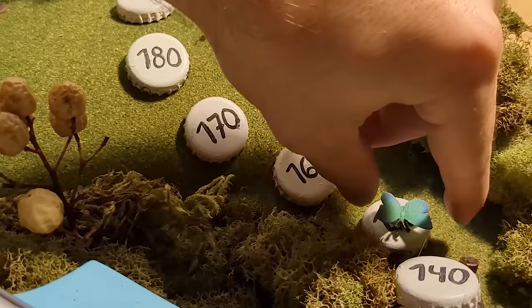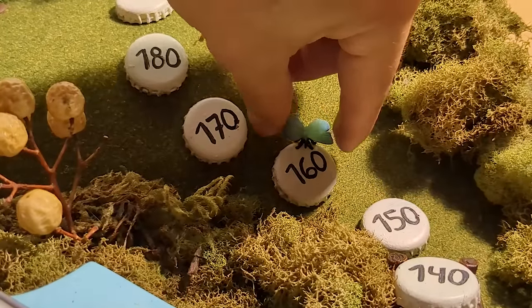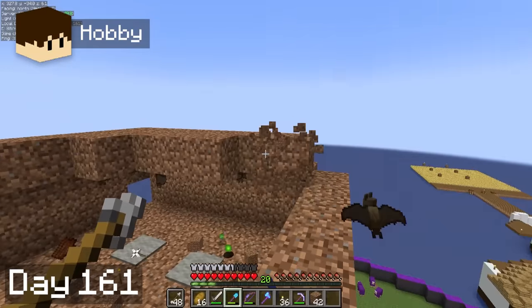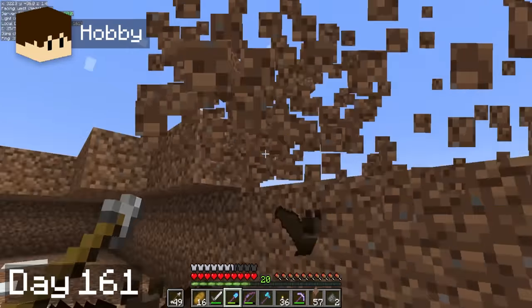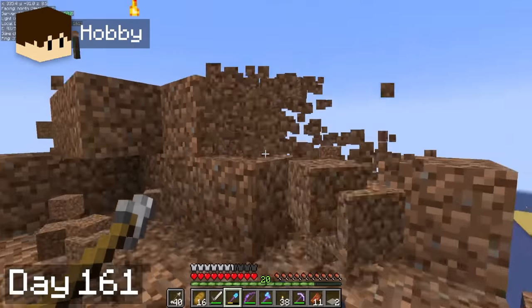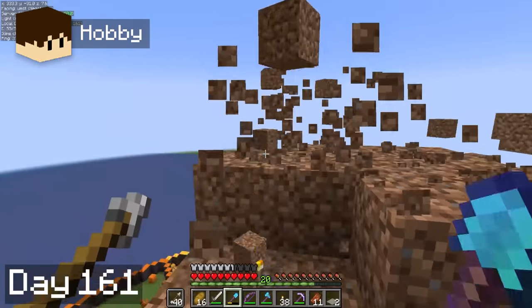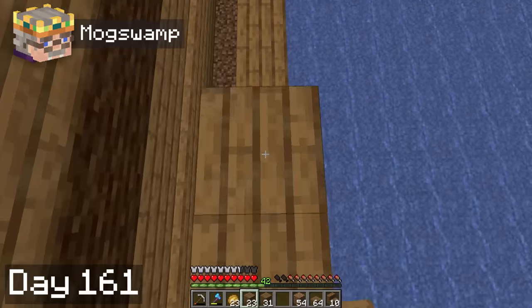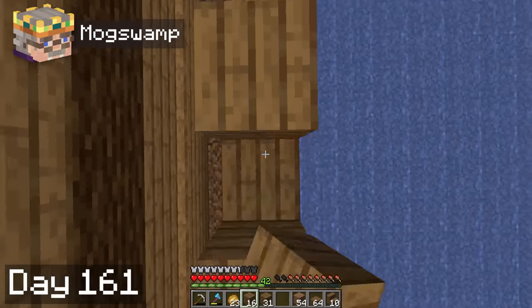We've now accomplished a ton of our goals for these hundred days, but there's so much more we can work on. For example, our mob farm, which Hobbie began renovating on day 61. The plan is to take down the old one and construct something that uses water flushing to be a little more efficient. We're also going to use hoppers so that we can automatically collect drops instead of killing the mobs by hand. While Hobbie worked on that, I tidied up our circle entrance a little and spent the rest of the day expanding our seaweed bar. By day 62, I had planted half the kelp farm.